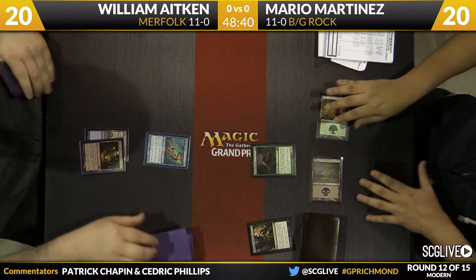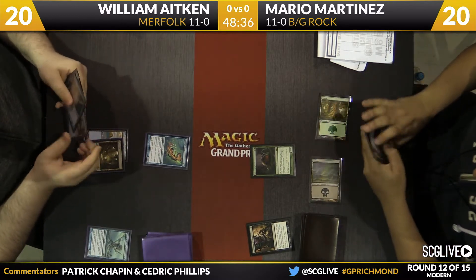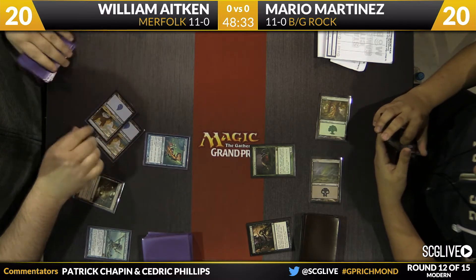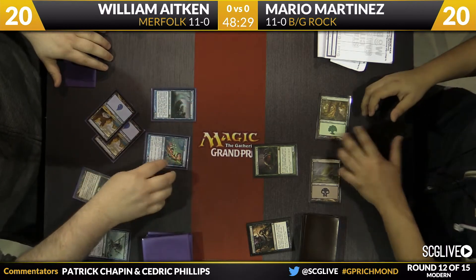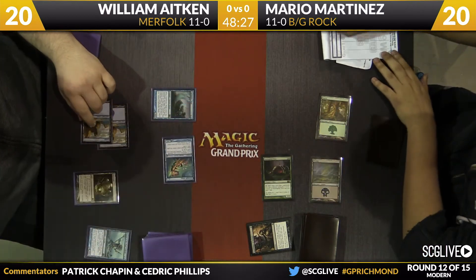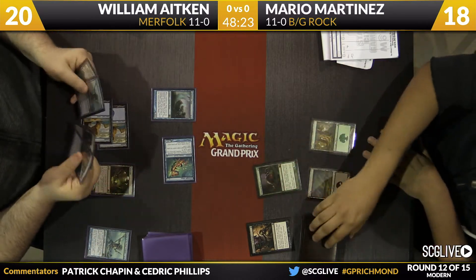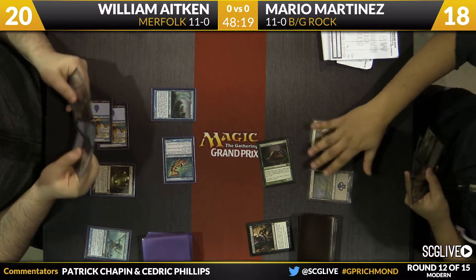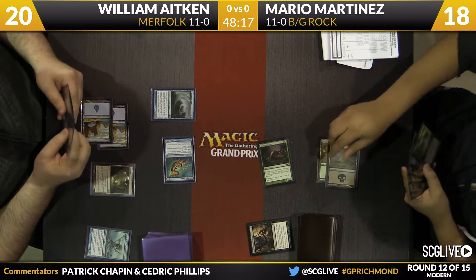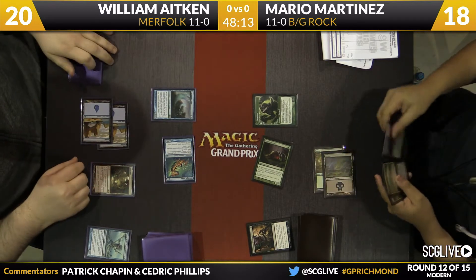It's funny — we saw the Ooze come down instead of the Tarmogoyf because the Silvergill Adept showed the Tidebinder Mage. Tidebinder will tap the green creature, allowing the Adept to come in for two. Tidebinder Mage — a card we think of in Standard Mono-Blue Devotion — actually isn't so bad in Modern, given that green creatures like Tarmogoyf and Scavenging Ooze are annoying for Merfolk, and tapping those down is a pretty powerful effect.